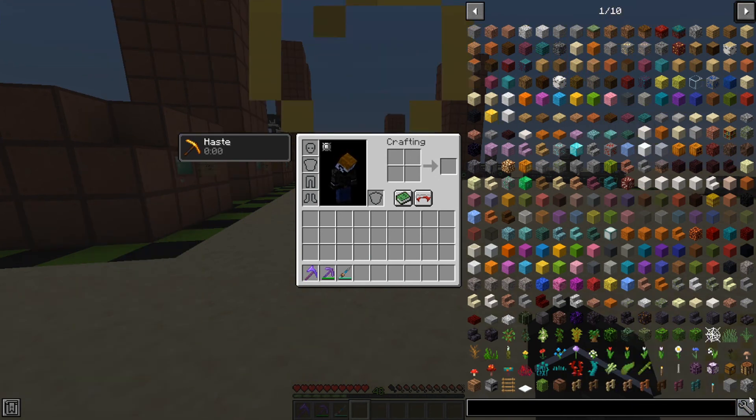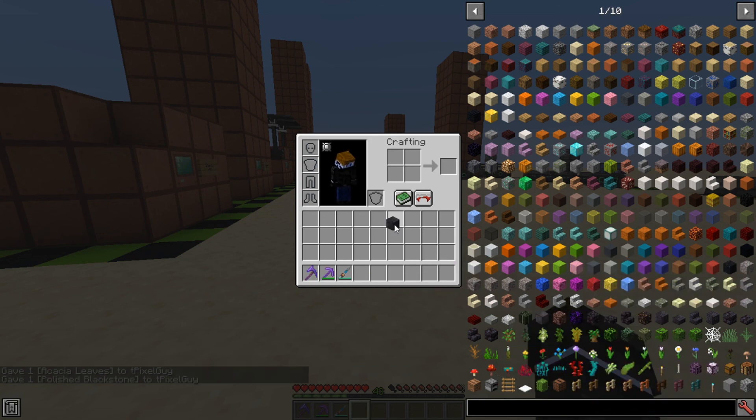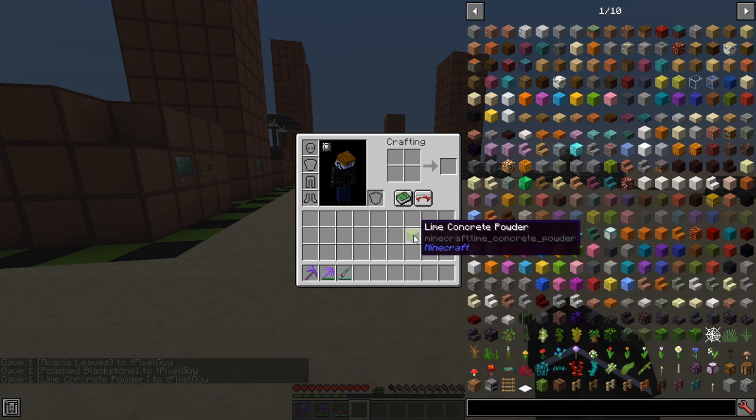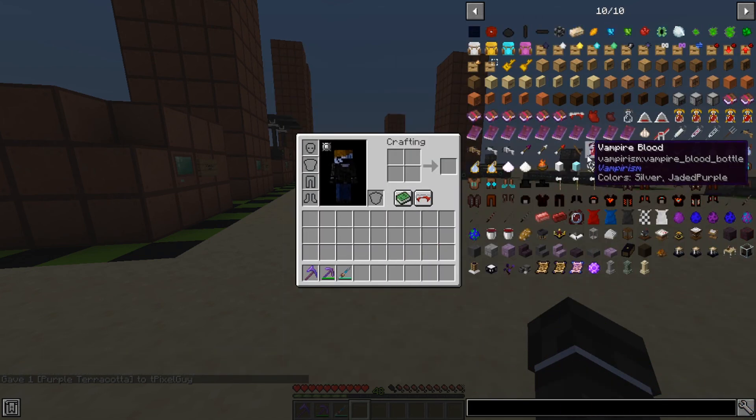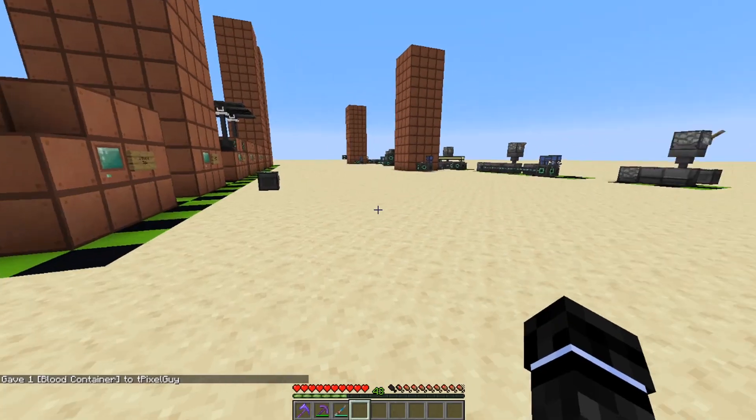Pretty much everything works except clicking the wrench no longer brings up the config window. Shift-clicking still works, but now you can only pick up items from JEI — you can't have them drop directly into your inventory. You also can't seem to hide items in 1.16. But other than that, pretty much all the functionality from 1.12 is still there, barring a few minor things.